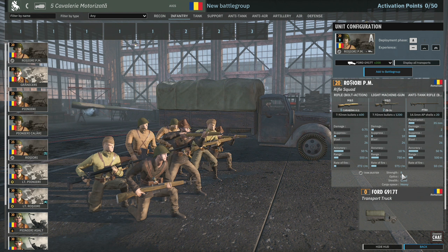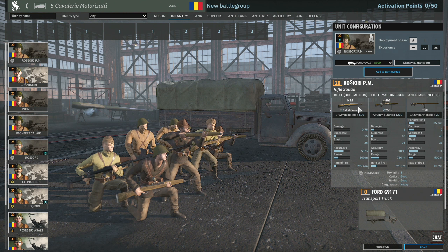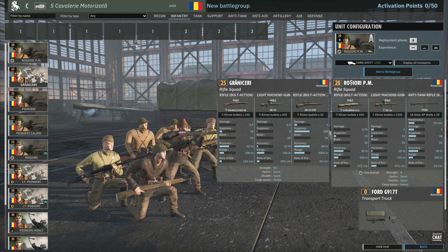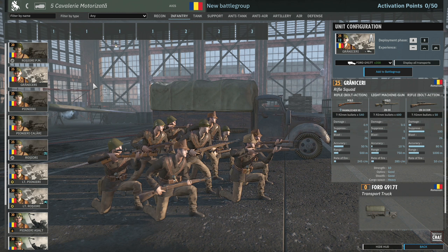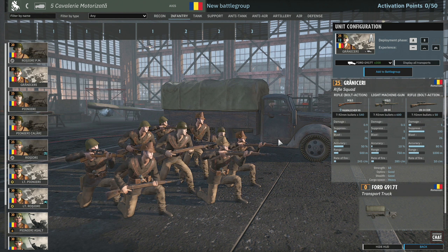Moving on to the Infantry tab. We've got the Rashiare — 20-point squads with five rifles, two machine guns, and a PTRD. Not terrible. At mid-range engagements they're going to be pretty good. The only thing that lets them down is the squad strength of eight men, but otherwise you've got the upgraded rifle plus two machine guns.